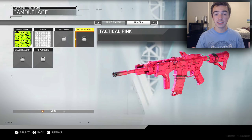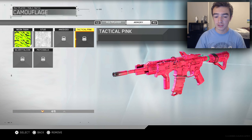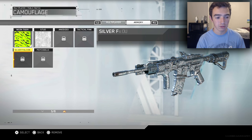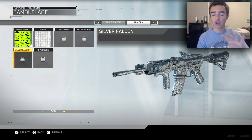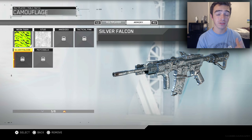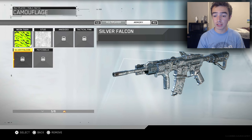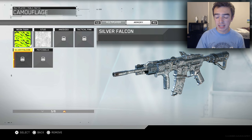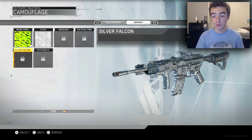Next one is Tactical Pink, and this one is literally just pink — similar to the Whiteout camo. It's literally just all one color with a few textures here and there, with a little bit of wear and tear that Infinity Ward took the time to add. Next one is Silver Falcon. This one has a bit more of a chrome look to it — more so than the Stud camo. It looks like it's got a little bit more of a physical texture to it, so when you hold it, it would have a more grippy feel, which looks really cool.